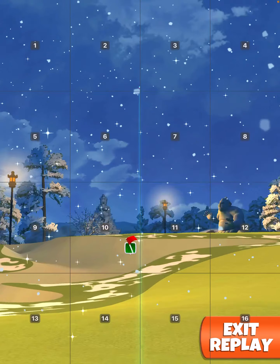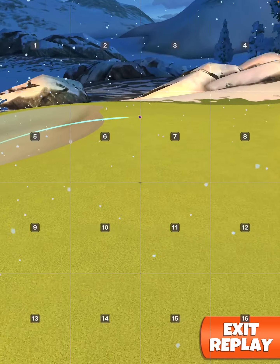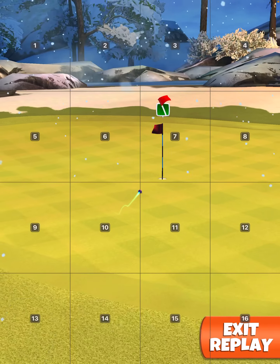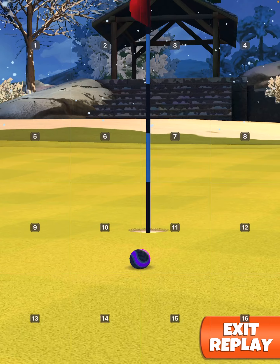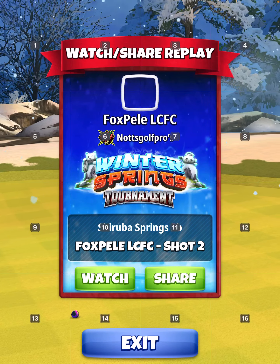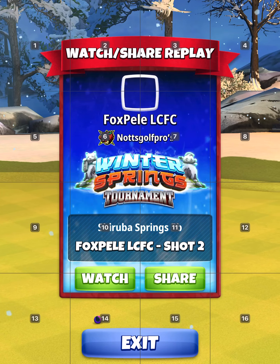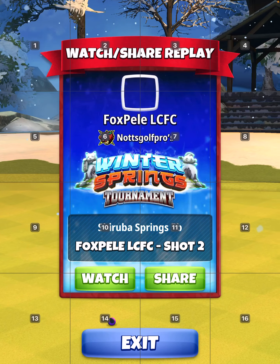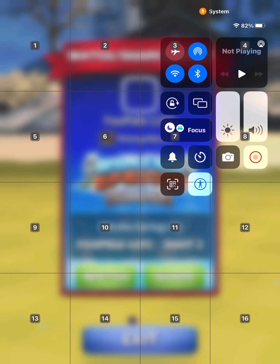Perfect shot. Basically what I've been doing, because I've got wind balls, is — with more side spin — start with the Zerk spin at 6.5 top, 2 left, then swap to the wind ball at 6.5, 2 left, and start off from there.